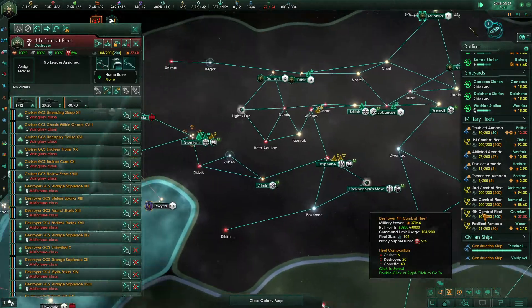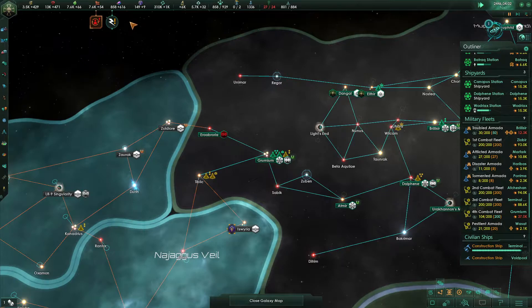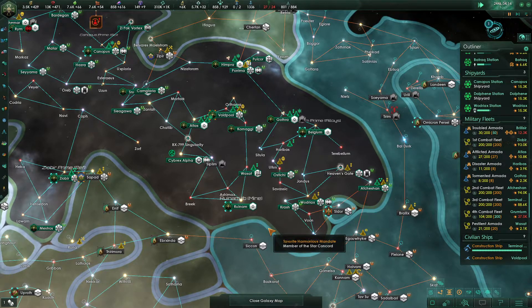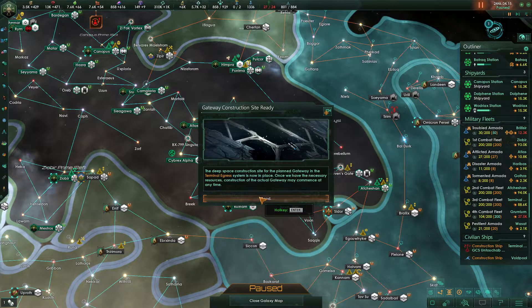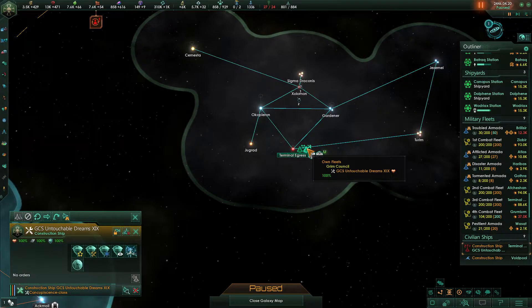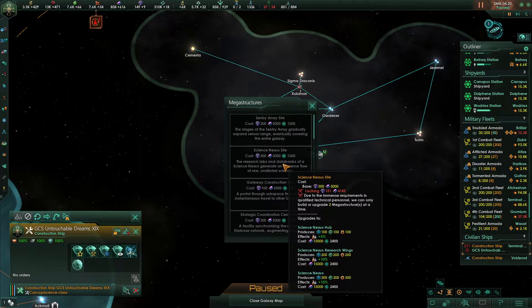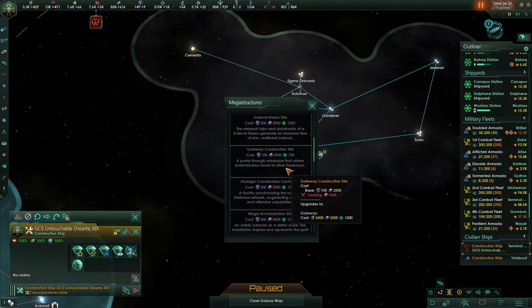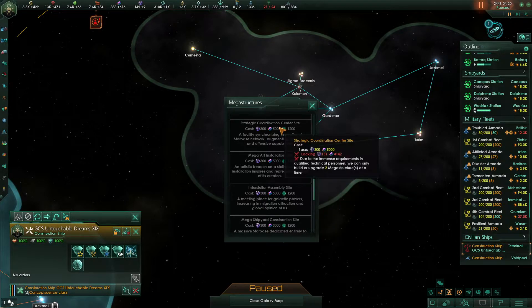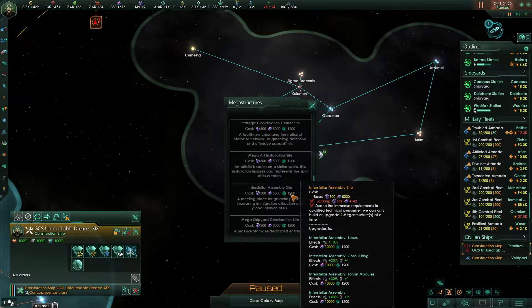So we're currently not capped on our fleets — that's something we need to consider. We're almost to 150 influence, also something to consider. Terminal Egress now has its gateway ready to go. There are very specific locations that we can build these in — we may want to spread them out a little bit. Let's see the Strategic Coordination Center. I forget what this actually does — full comms and center. I've forgotten what those icons actually indicate.